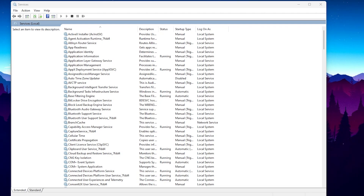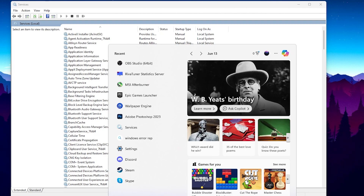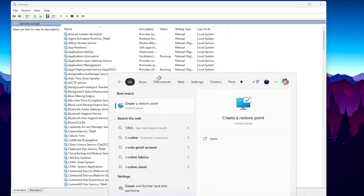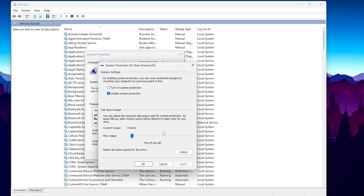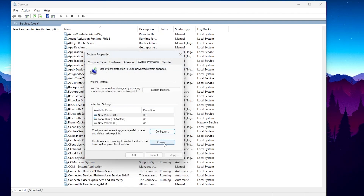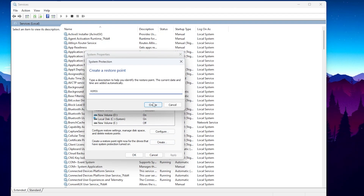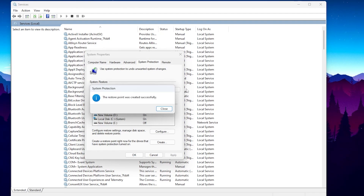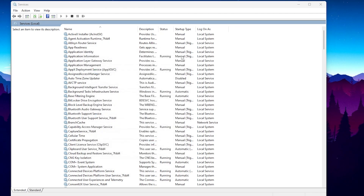Go to Windows search and search for 'Create a restore point.' Go to the settings, in the very first step go to configuration, turn on disk protection and set the max usage to seven percent. After that hit Apply and click OK. Then go to Create and name it something like 'ripex,' click the Create button, and create the restore point on your PC before doing this optimization. Once created, simply close out this window.